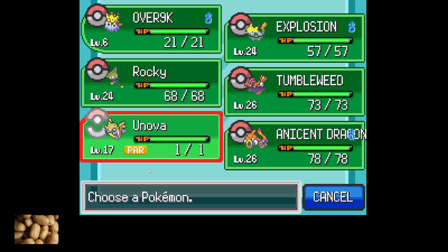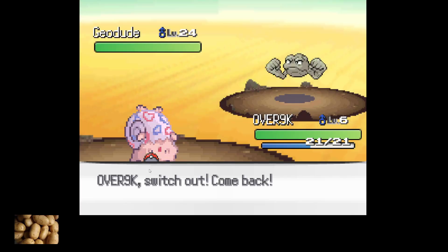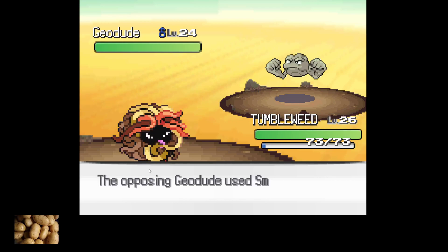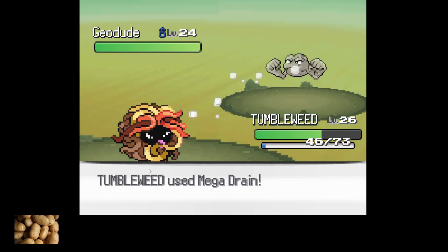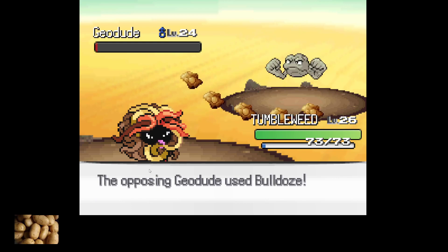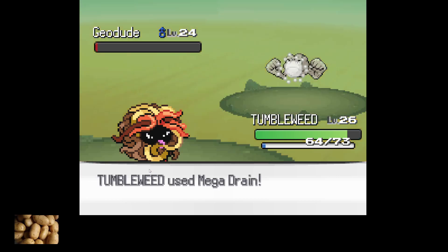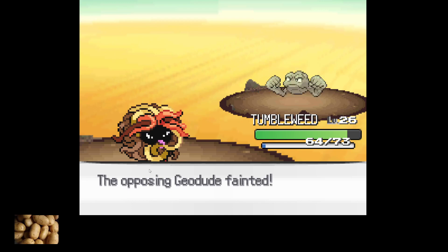Geodude is level 24, that's gonna be a problem. It would be a problem if I didn't have Tumbleweed. Tumbleweed has Spine Whip. Give me all your energy back, you bad Pokemon. Bulldoze, fine, whatever. Speed is gonna fall — that's okay because half of one is still one.